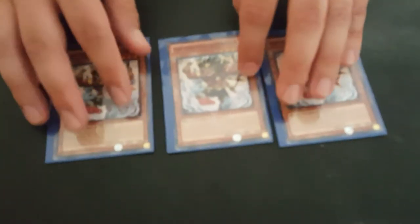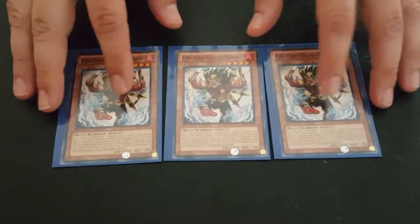Next is three Barong. This is the searcher of the deck — it can search any Fire King card when it's destroyed, and it can special summon itself to the field when a Fire King is destroyed.